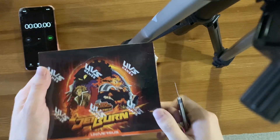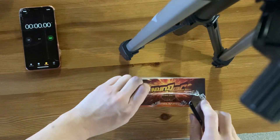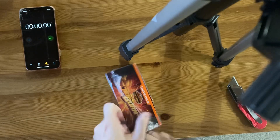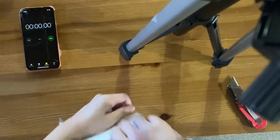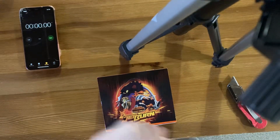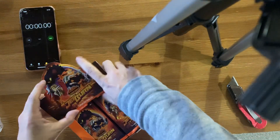Today we are setting the world record in speedruns of opening Jet Burn. The rules are simple: we're gonna open all 24 packs as fast as we can, and that is gonna be our time. We're gonna try and set the world record. Opening up the plastic is not gonna count towards our time — as soon as we have packs in hand, we will start the timer.